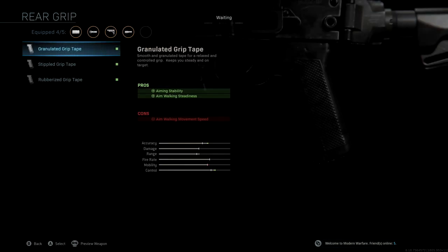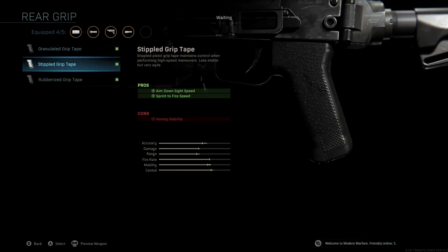Last but not least, the rear grip we're using is stippled grip tape. With this, we're improving once again our aim down sight speed as well as sprint to fire speed, giving us one last boost of mobility. In a lot of close quarters to medium range gunfights, you're going to win a lot of those with these specific attachments.